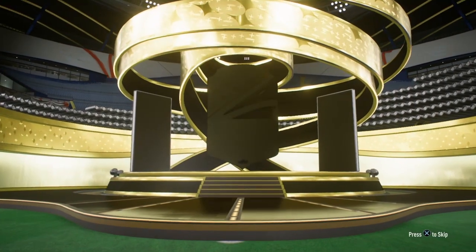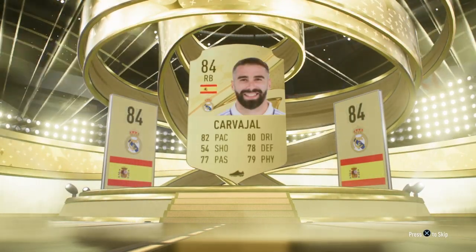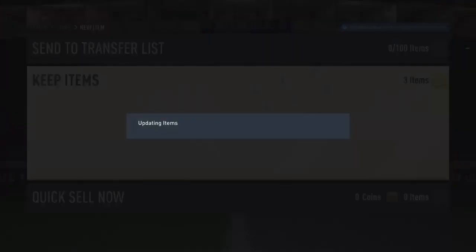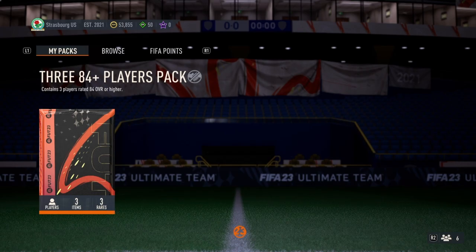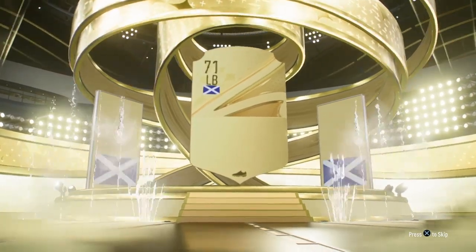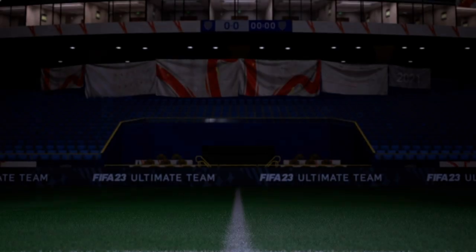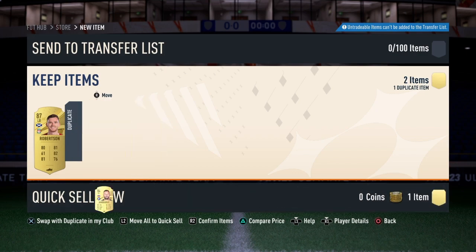We have two packs left. Let's go from the back this time to try to trick EA into giving us something good. Still getting gold player packs - what do I have to do? A lot of people have been packing FEC birthday cards but I'm still getting regular gold players. Last but not least - 84 plus players pack. Robertson! Tell me he's going to come with great players. We already have Savage and Hantanovic.